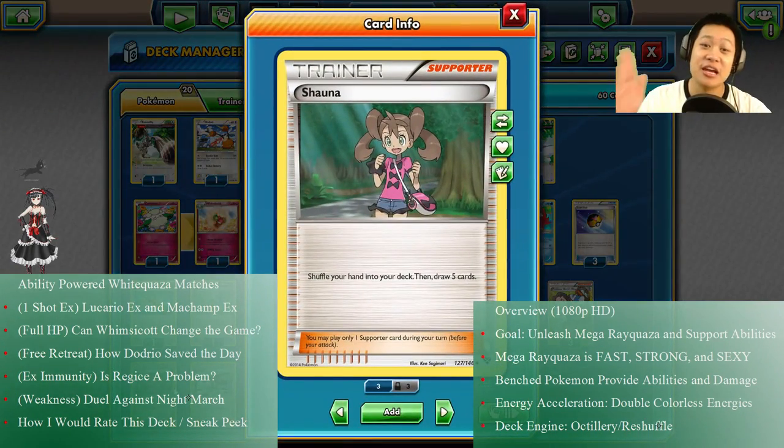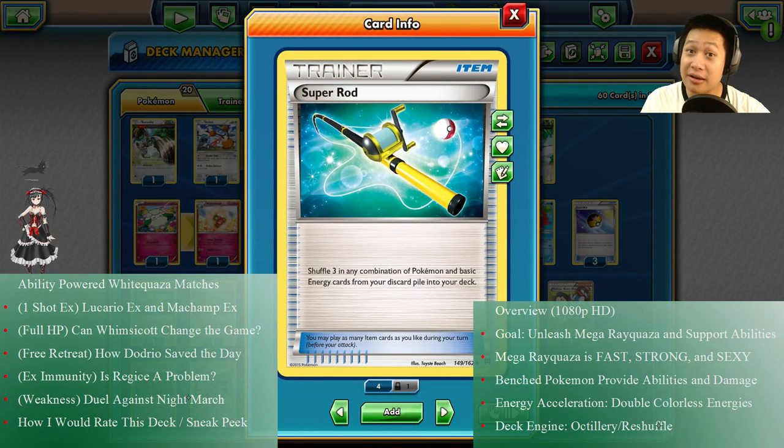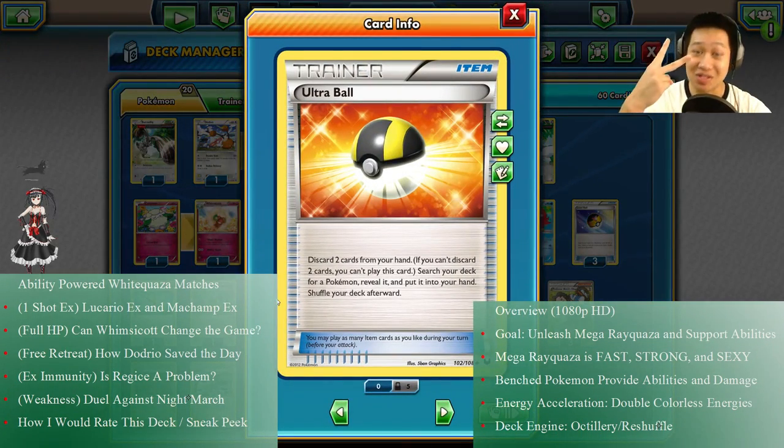We have Shauna — she's steady, she's always gonna give you five cards, unlike Birch. We're not using Sycamore because when you're running so many evolution lines, it's just tough to take that back. I have Super Rod because I'm gonna use Ultra Balls — which you already know discards two cards. Super Rod shuffles three basic energies or Pokémon back into your deck if they get discarded, which is very important for making the recovery work.